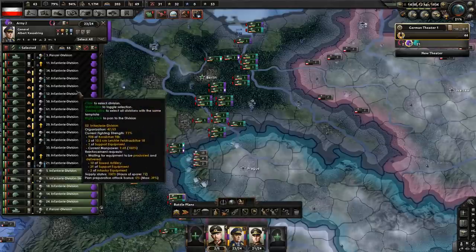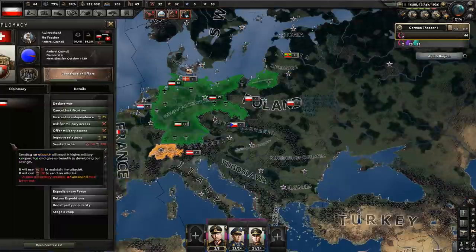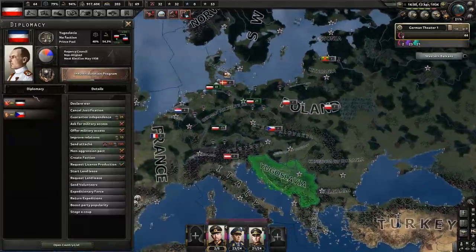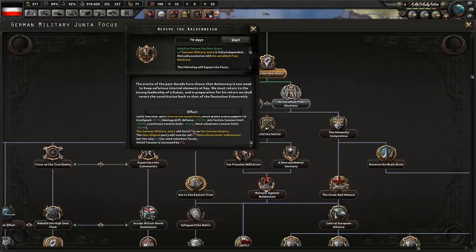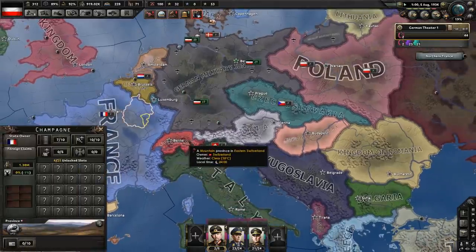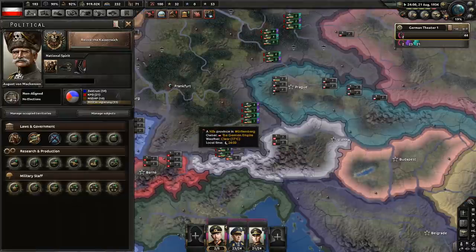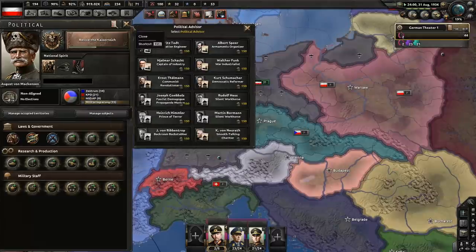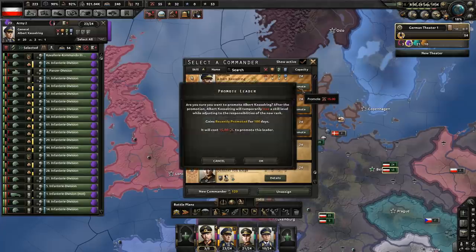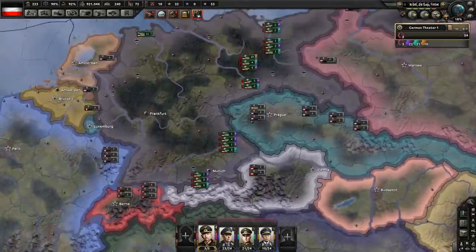The extra units we got for the civil war were disbanded — let's train a couple more. Three full armies should be enough. We're justified on Switzerland and Yugoslavia, and if my predictions are correct they will get no additional guarantees. After securing the new state, let's revive the Kaiserreich. That will cause some extra world tension — I hope that is not enough for Switzerland and Yugoslavia to be guaranteed. Let's go to free trade, which is the best trade policy. Let's promote our guys to field marshals — I'll be using them as generals still.